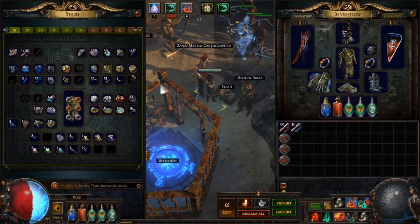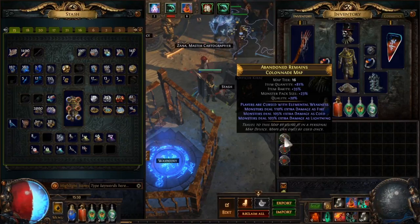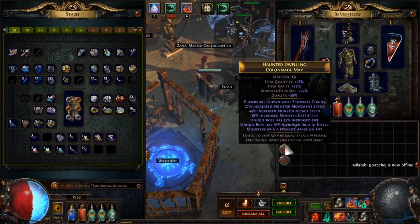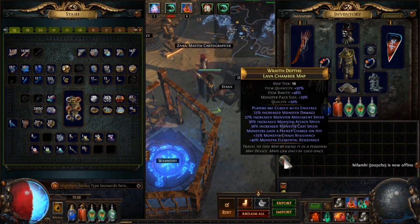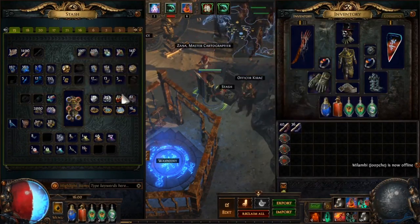Once you've done that, it's time to pull out those alchemy orbs. Alcs are so common these days that there's little excuse not to use them on pretty much every map all the way up through the atlas. This is like the salt of the maps — you should be putting it on literally everything. The more mods on the item, generally speaking, the more item quantity and pack size, and since we're dropping all those extra packs in with sextants, the pack size will work quite nicely in combination.